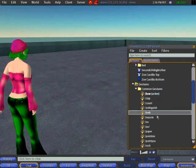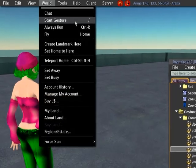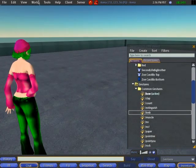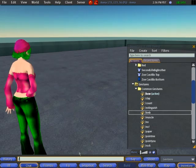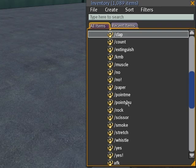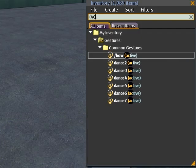Next, some more quirks you should be aware of. For example, the star gesture in-world really does diddly squat — it doesn't do anything. All it's supposed to do is the forward slash, which you could type anyway. I've suggested it be removed because it's buggy and confusing. When you have a number of active gestures, you can also search your inventory to find your active gestures.